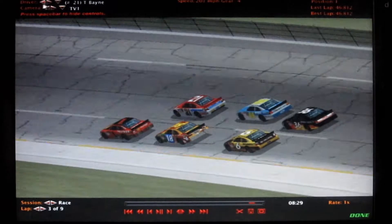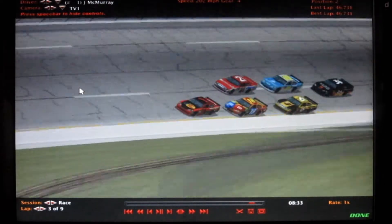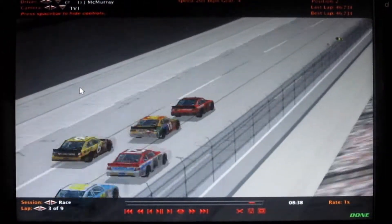Here comes the 1 car — NYY Force 20 is going to duck down. Looks like he can try to pass the 21 car. Let's go to a quick commercial break, and we'll be back real quick to give you the finish.